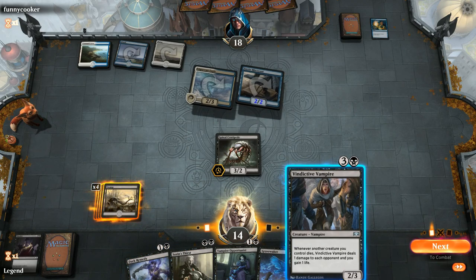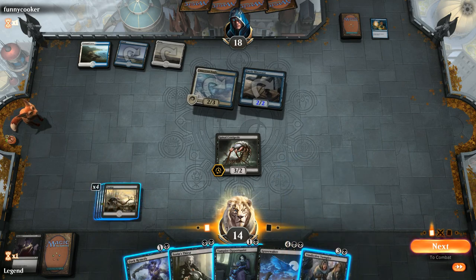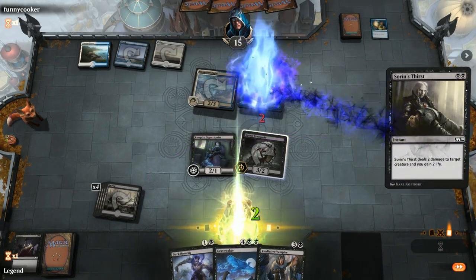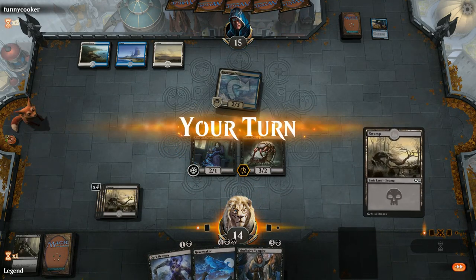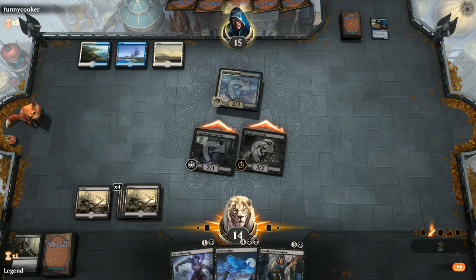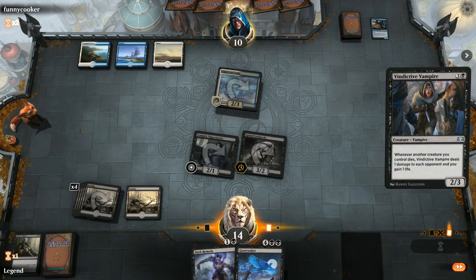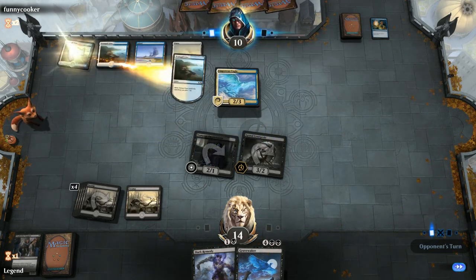This turn I could either play Vindictive Vampire or Opportunist plus Thirst. I like Opportunist plus Thirst — just take out the Miscreant, get in for a bit of damage, and play the Vampire later. Don't want my opponent to counter the Thirst and then play another Miscreant. Opponent plays nothing so we'll play a land and attack. Wanted to keep up Dark Remedy but now we can play the Vindictive Vampire instead, even though it might get countered. Another Quench gets our Vampire.